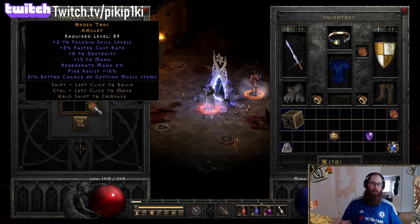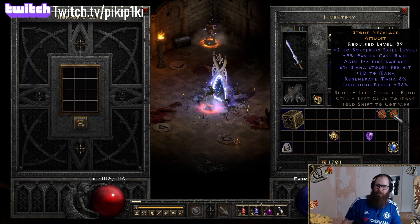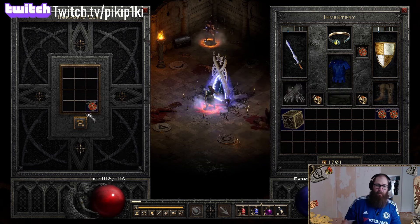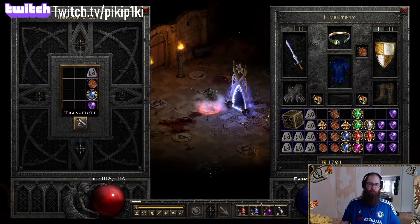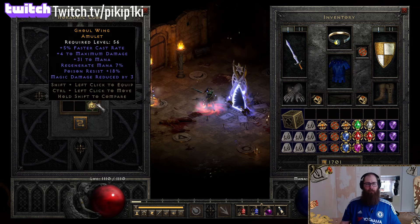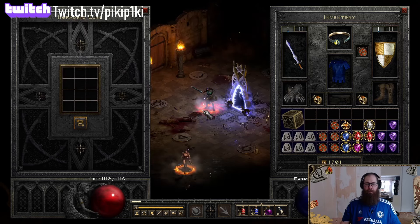Second last roll of this round: two-eight paladin with magic find. Paladins - I can't even remember two-nine sorceress versus two-eight pala. That's pretty good but I can't remember what the faster cast rate breakpoints are. Next round: nine faster cast rate, 17 strength - that was pretty nice. Then we got five cast rate, one to paladin skills, magic find, lightning resistances.